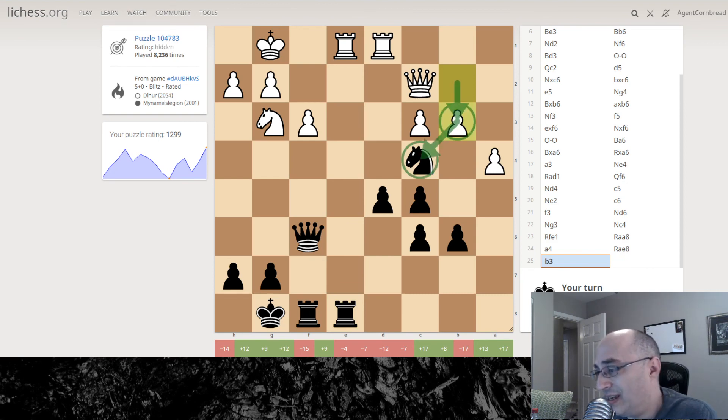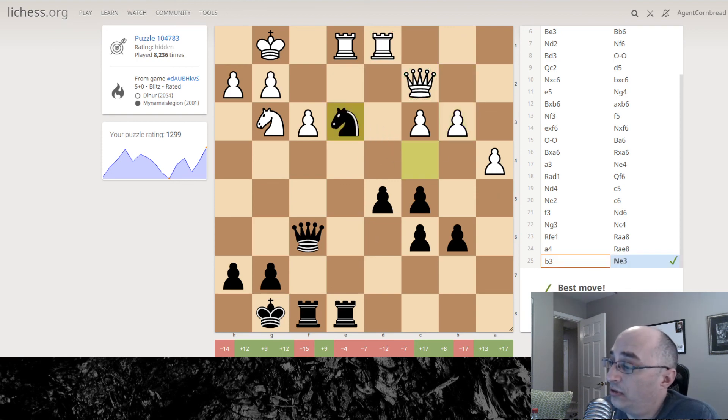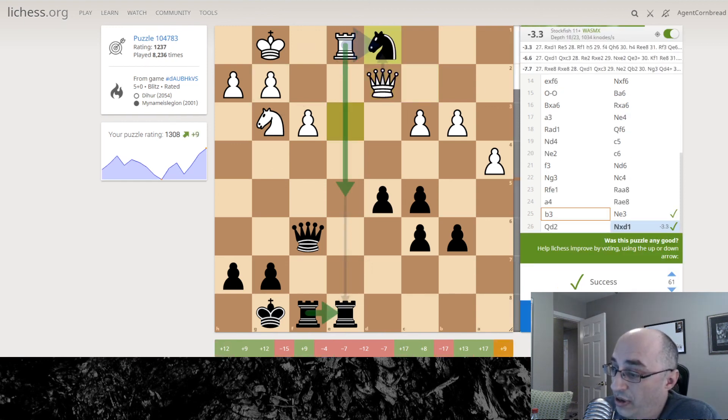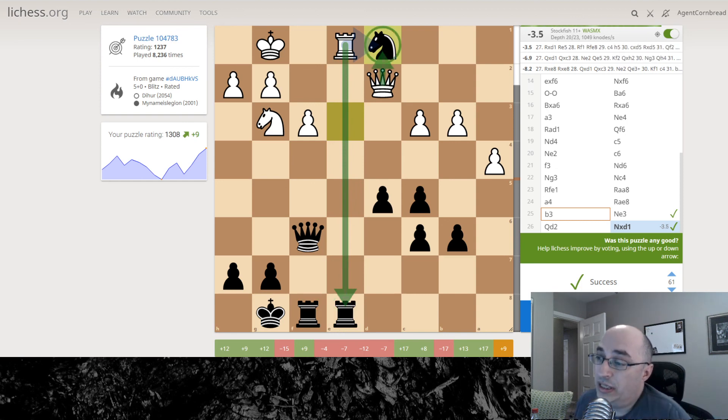My opponent is attacking this knight. That's an exchange in my favor — it's a fork. So let's go for it. Opponent moves the queen out of the way. Can we take here? Yes, we can, because our pawns are connected. So if my opponent decides to capture here, I can capture back and then they can capture there. All right, that was a success!